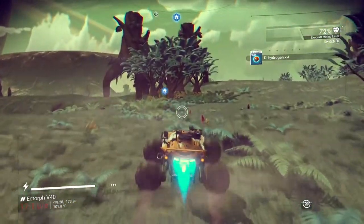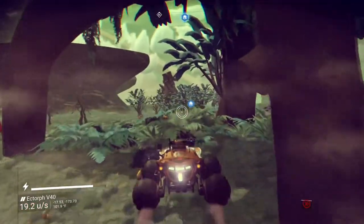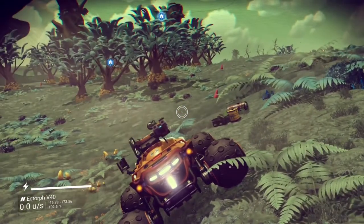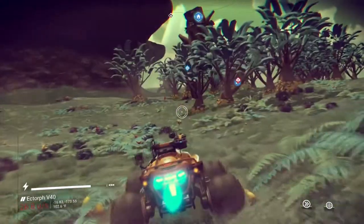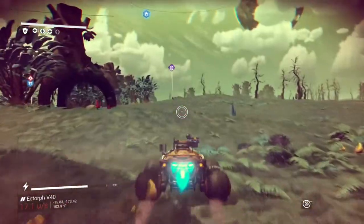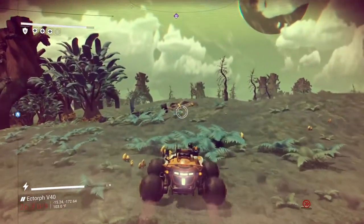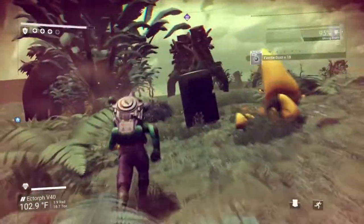It's not super fast yet. I definitely need to get some engine upgrades and some booster upgrades. But all I could literally find was the Class C, which is obviously pretty crappy — almost literally does nothing. I also upgraded the scanner. It's kind of cool because it highlights all the stuff that you normally have to find with your visor. Normally when you're walking around, your scanner just finds sodium and stuff like that. But this is actually finding stuff that you normally have to look at with your visor. So that's actually kind of cool.